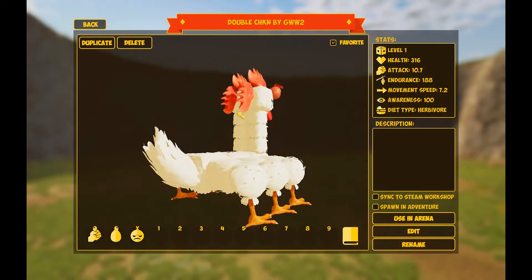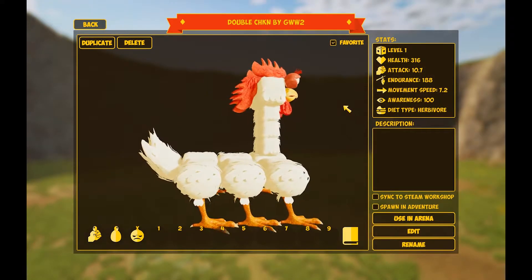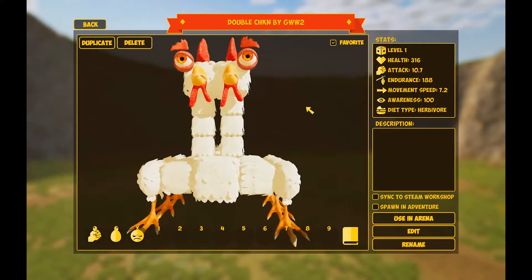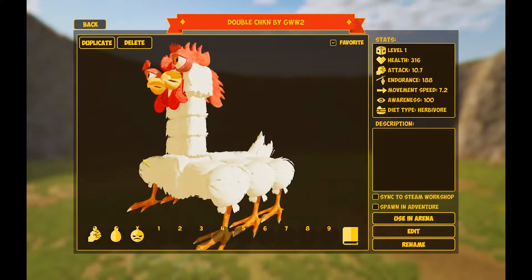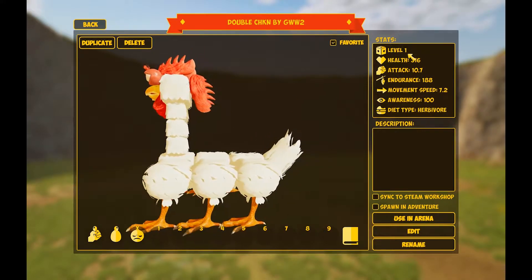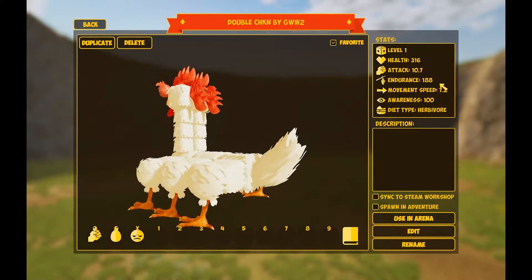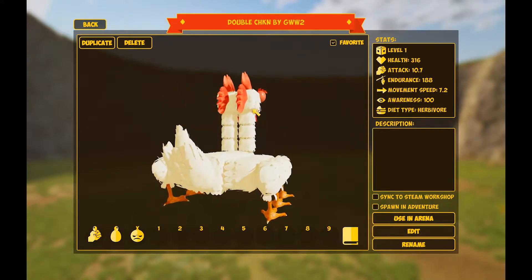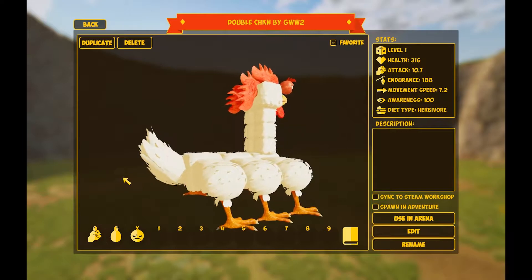When I select a creature, I'm given the new creature inspection interface. This allows us to see a lot of data and information about what a creature can do in battle as well as the rest of the game. We get our full stat readout: health, attack, endurance, movement speed, and awareness. All of these contribute to both how it will act in the world as well as how it performs in combat.